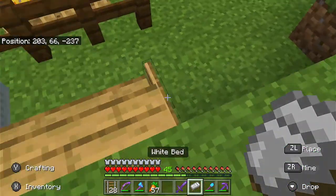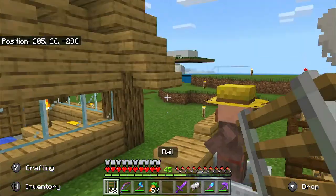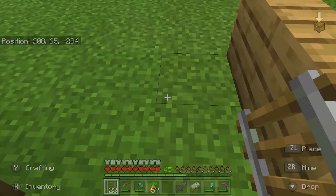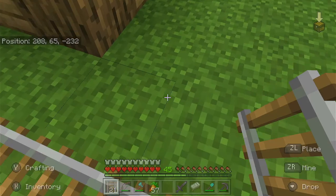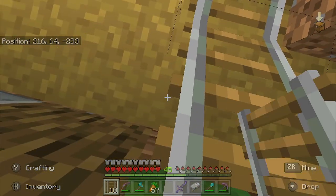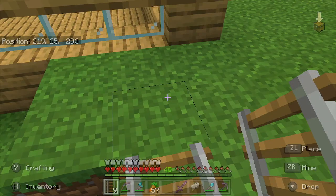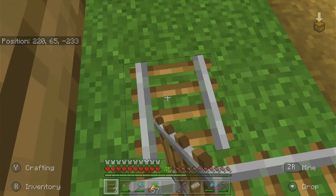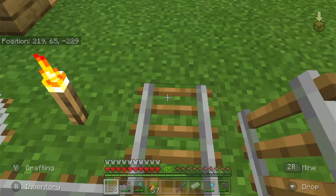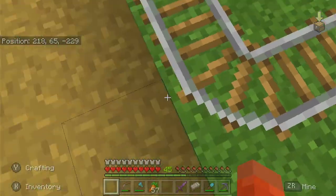What have you done, villagers?! The reason the farm is so far away from the village is because it needs to be at least 150 blocks away from the village. That's what the tutorial specifies — I don't know why, but I'll just follow the tutorial. You don't want to mess up anything; this took a long time to make.